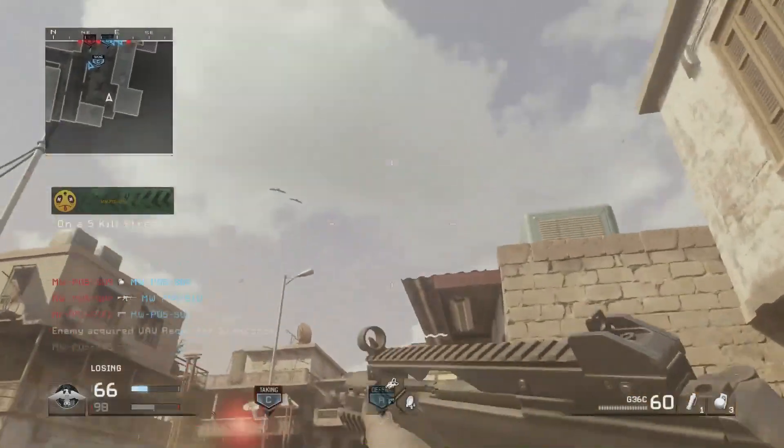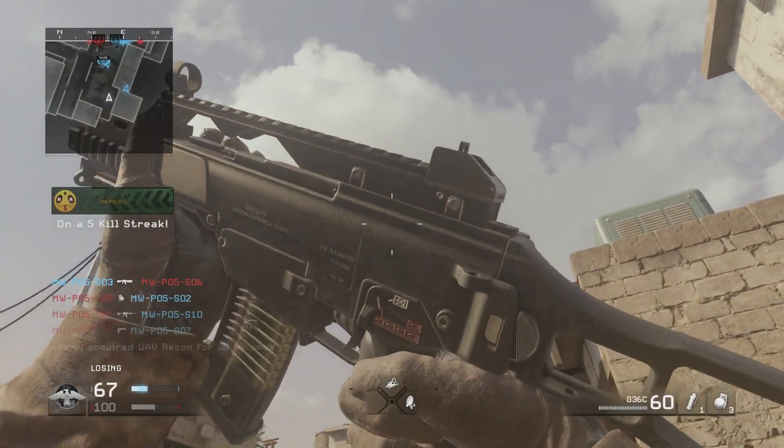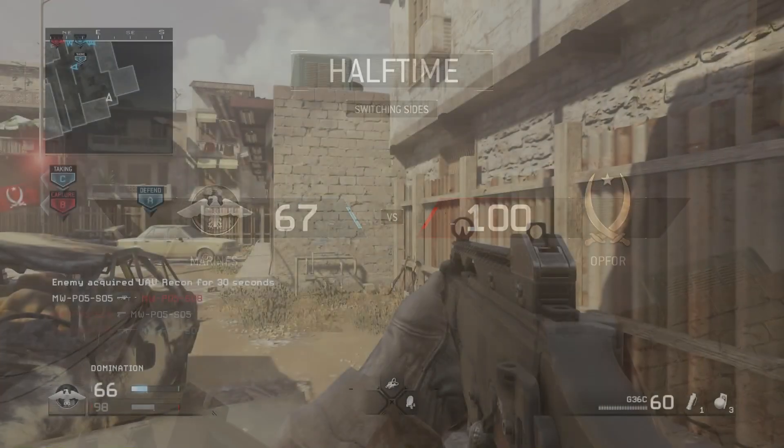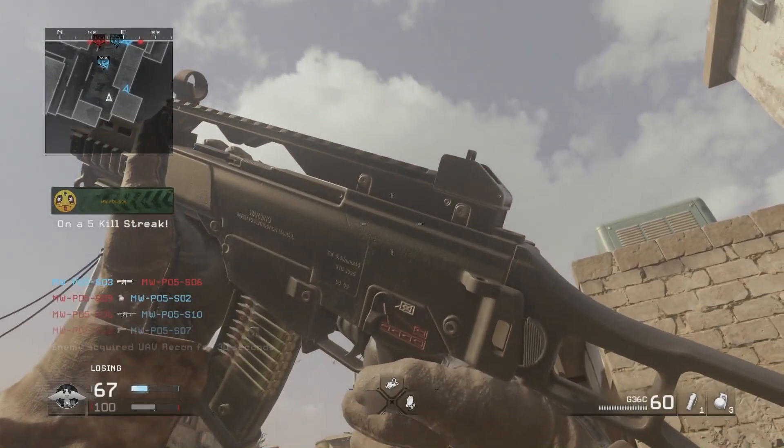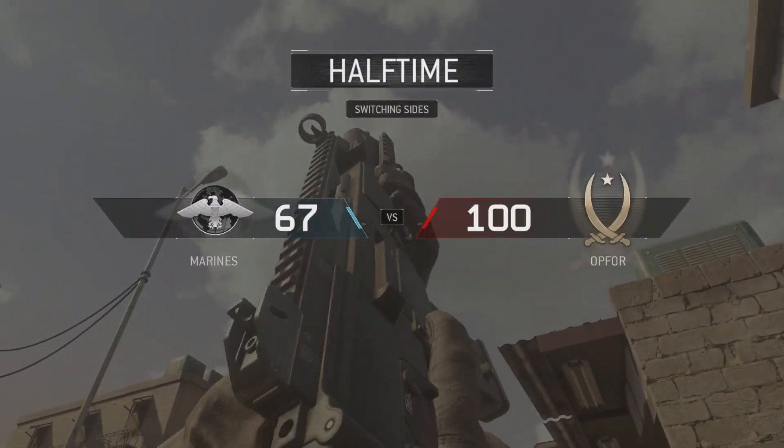There's the Barrett .50 cal where he just kind of thumbs some dirt off of it. And that's it guys — a new inspect feature, very simple. You just press down on the D-pad and you can inspect your gun in Modern Warfare Remastered. Hope you guys have a great day, I'll see you later.